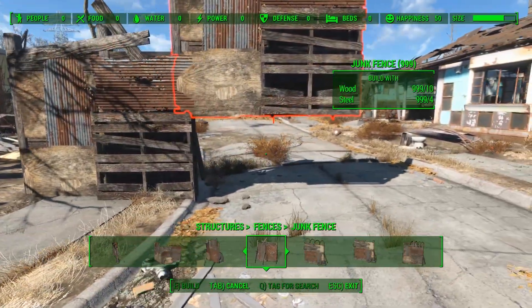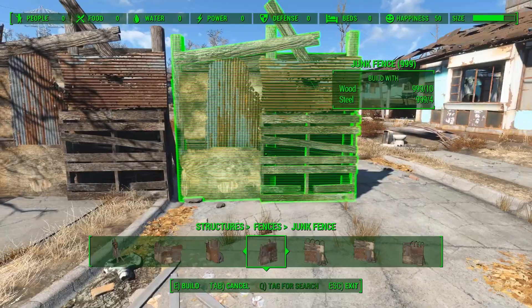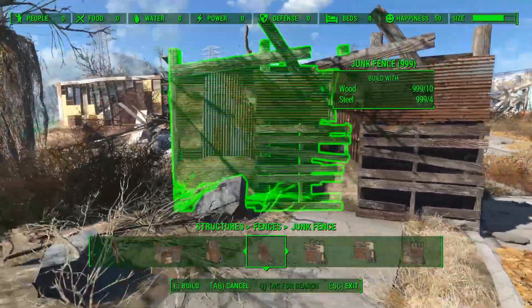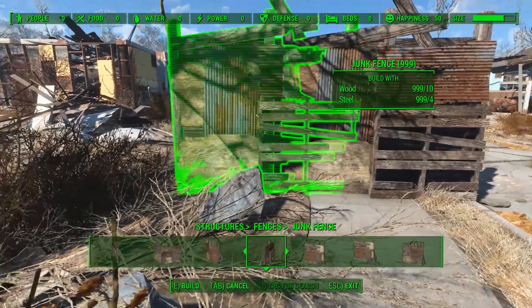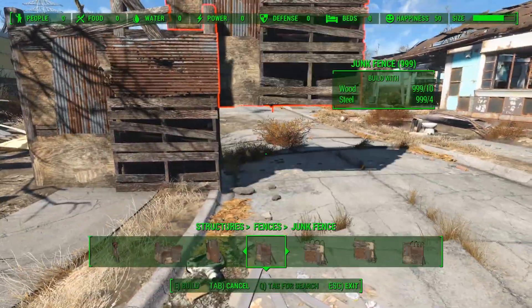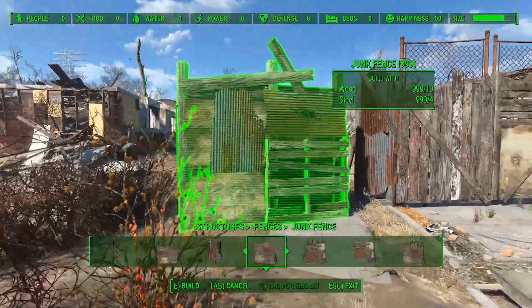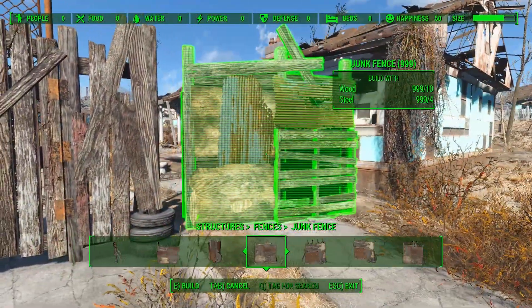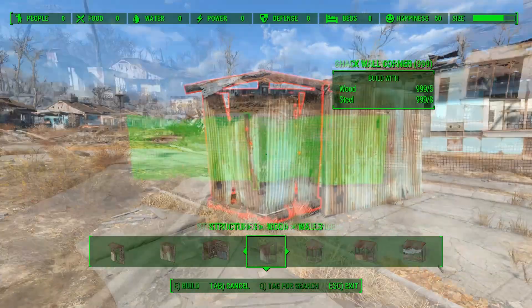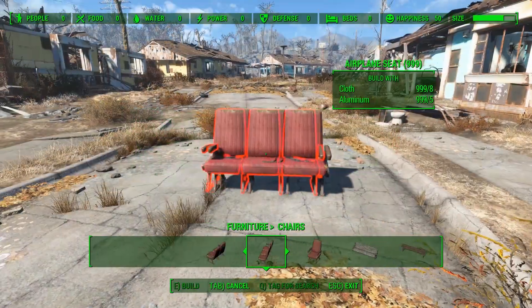One problem that I noticed, which the mod author actually mentioned in the description, is that for some reason this only works when placing the part to the left. This is likely a limitation of what we can currently do with the game, until the creation kit and the official modding tools are released. One issue I found is that the junk fenced gate part does not seem to be affected. I couldn't notice a difference on many other parts, however the mod author does state it works with various parts.